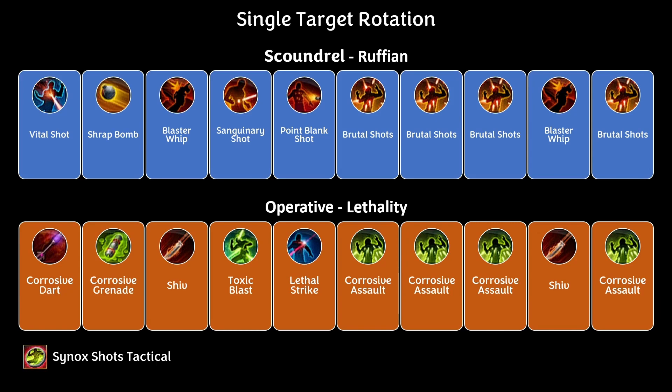The Single Target Rotation uses the Cynic Shot Tactical and goes: Vital Shot, Shrap Bomb, Blaster Whip, Singenary Shot, Point Blank Shot, Brutal Shot three times, Blaster Whip, Brutal Shot.